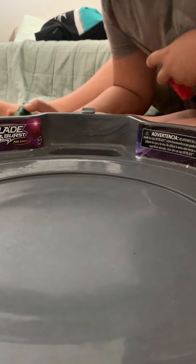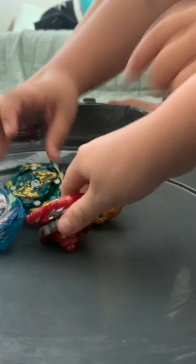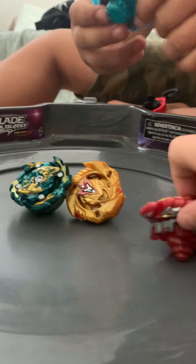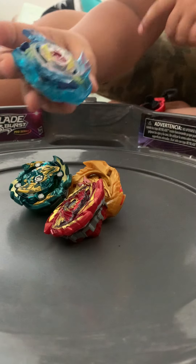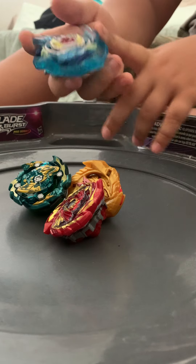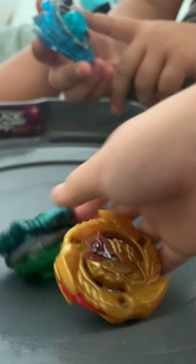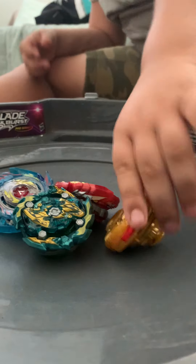Hey, what's up guys? Miles is here and we're going to be doing the one color challenge. We have Devils for a red bay, and we actually made an illegal bay combo with this Valtric for a blue bay. We got Infinite Achilles outer attack layer and somehow managed to get a disc big enough to fit it on there. So let's go over the bays.